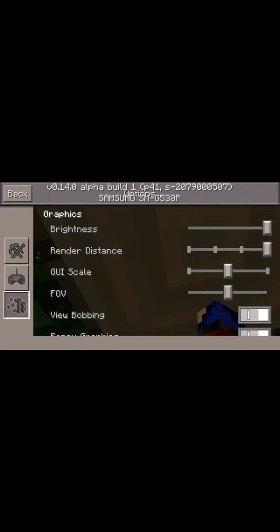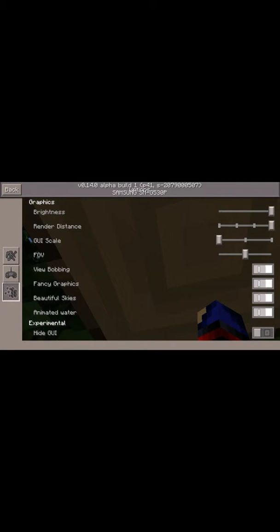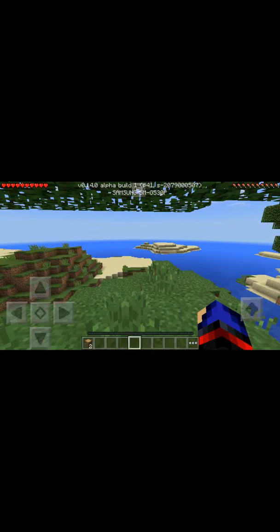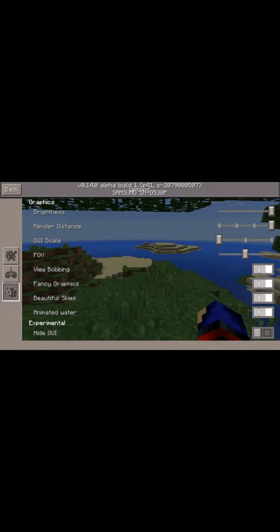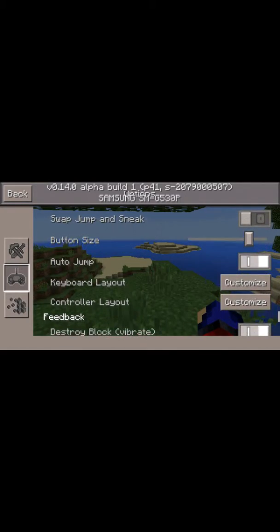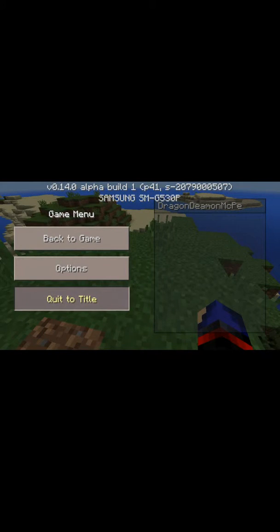Render distance — let me turn that up. GUI scale — oh geez, no no no. There we go, that's pretty normal. This has been 0.14.0 Beta Build 1 testing and how to get it. See you guys next time, goodbye.